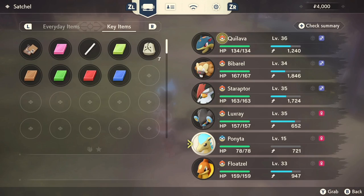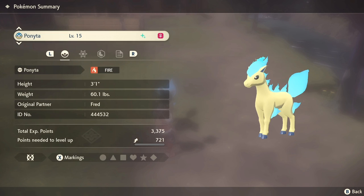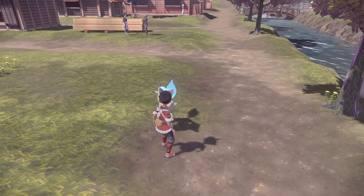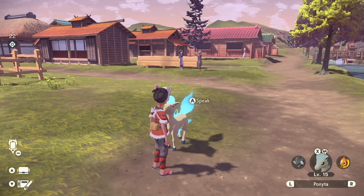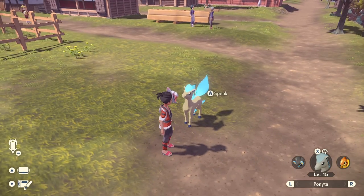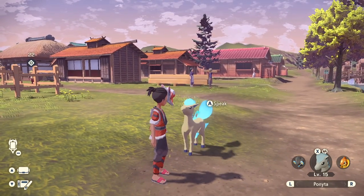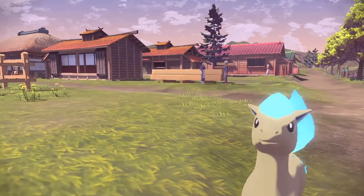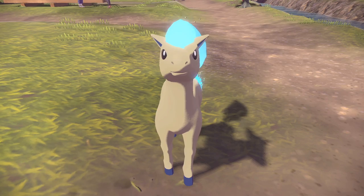Let's check the summary — she is a girl! So we've got ourselves a cute little female shiny Ponyta. Let me know if yours is female in the comment section below, because it would be good information to know whether it's male or female, or if it's the same for everyone since it's a static encounter. And that's how you get yourself a free shiny Ponyta!